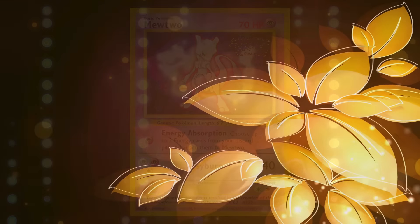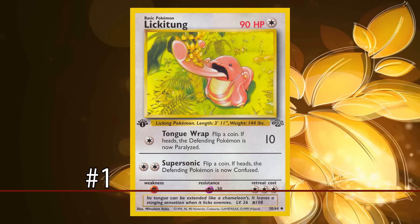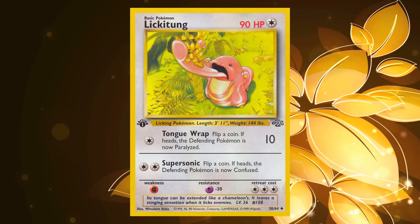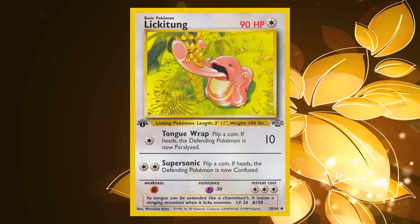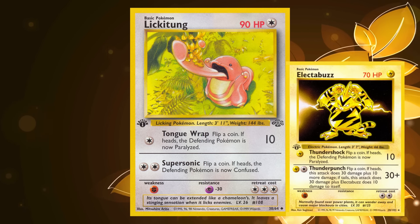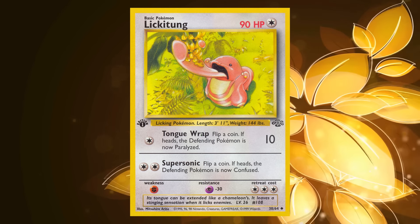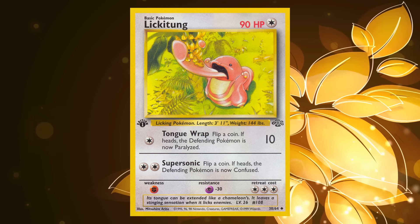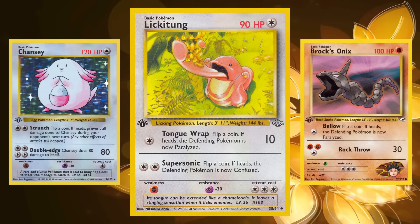Taking the top spot on this list — the best Pokémon from the first generation sets — is Lickitung. This Pokémon only has one relevant attack: for one Colorless Energy, Tongue Wrap deals 10 damage and you flip a coin; on Heads, the defending Pokémon is now paralyzed. While the attack is functionally shared with Electabuzz's Thundershock, what sets Lickitung apart is its massive 90 hit points. Out of all six sets from the first generation, 90 HP is the third highest HP stat for a basic Pokémon, only behind Chansey and Brock's Onix.